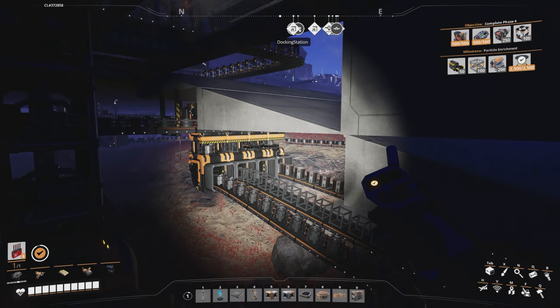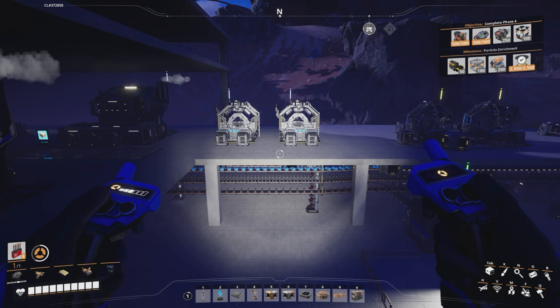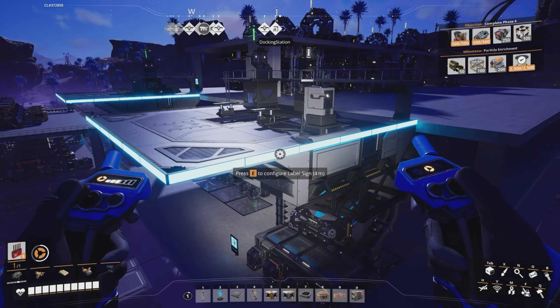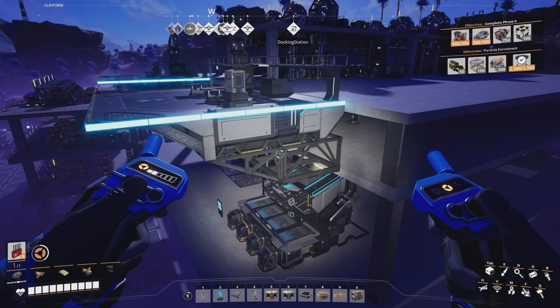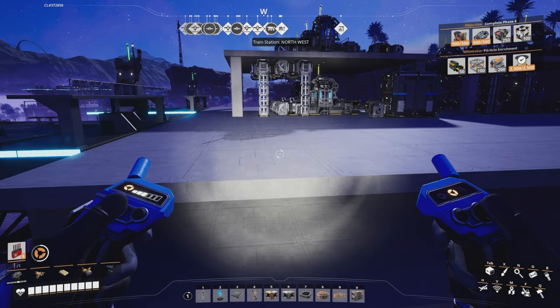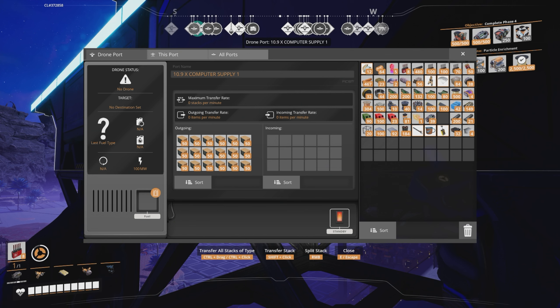I've got a computer factory over here — I'll need computers for the radio control unit. I've used one of the blueprints with lights and belted it up with computers coming in. I'm naming them so I know where they're coming from and how much supply I've got. We've got 10.9 computers being made per minute, so I've named it 'supply one'.